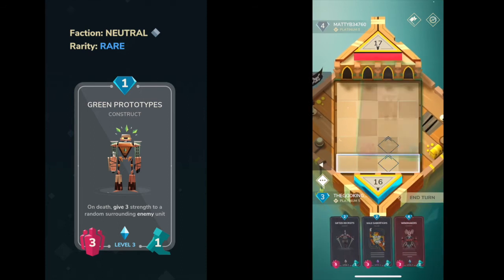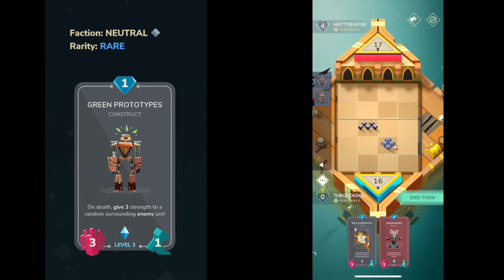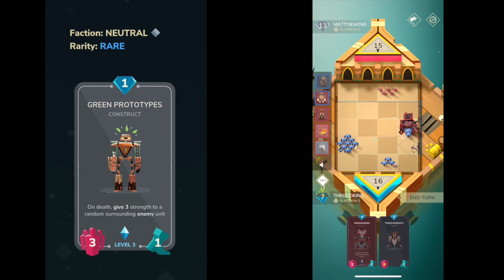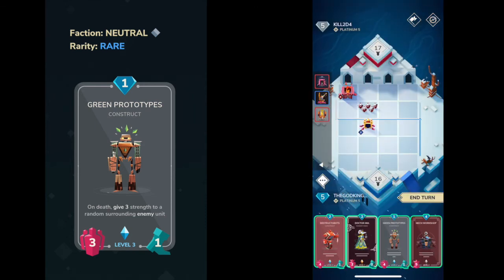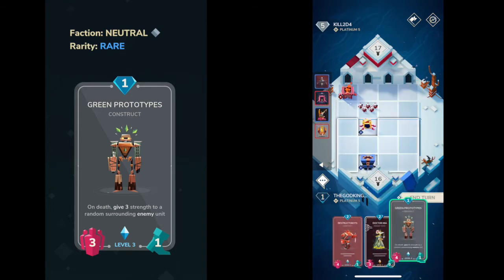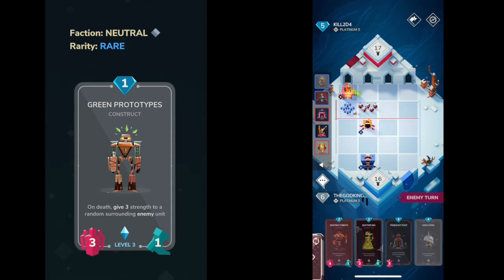Coming in at number 4 is going to be Green Prototypes. You're starting to see a trend here — low mana, neutral. This is a very good card; it's incredibly good against structures and incredibly good at establishing a front line. At any level it really serves its purpose well — you just have to be careful about how you use it to neutralize.